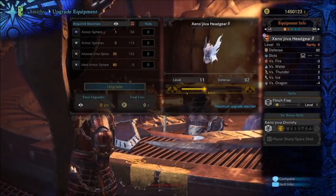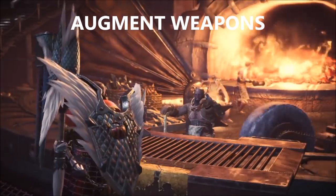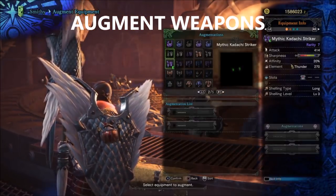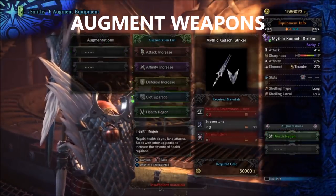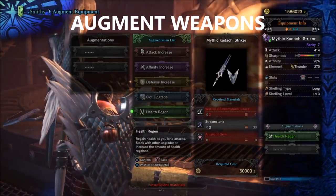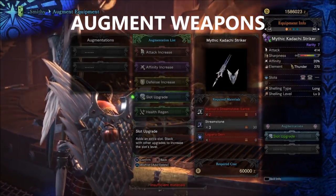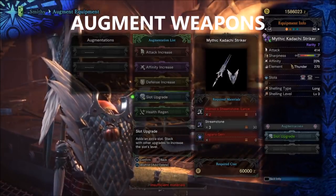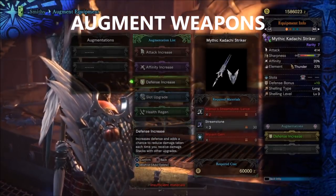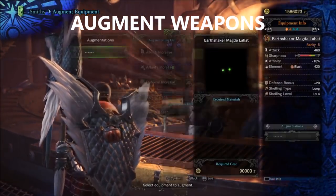Once you augment your armor, you can augment your weapons. With weapons you can choose a special stat to increase. You will get the special stream stones from killing tempered elder dragons — that's the only way you can augment your weapons. Once you do, you can get attack, affinity, defense, a slot upgrade, or health regen. Health regen is really good, and a slot upgrade will also help you out. I'd probably go with a slot because it's the most valuable — you can just keep changing your decoration to fit the situation. Defense is probably the worst augment option.